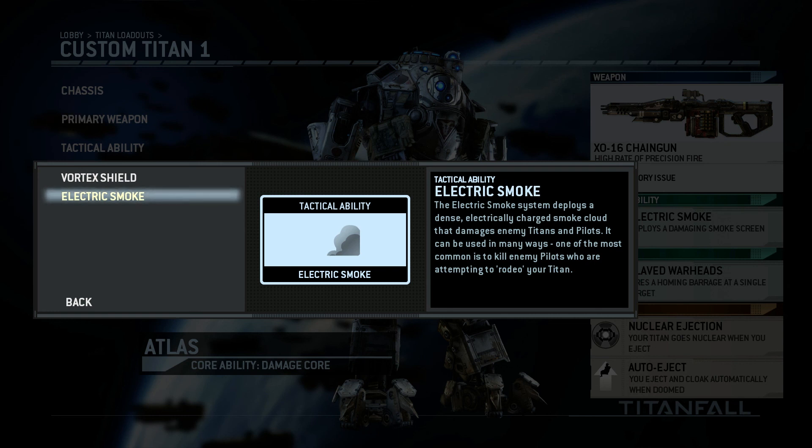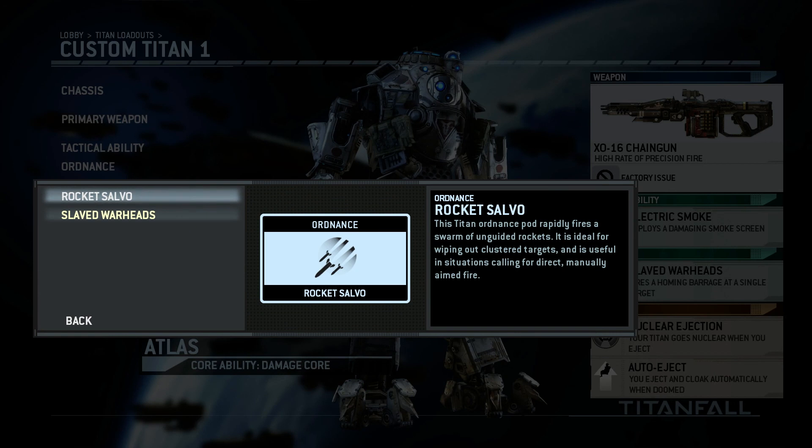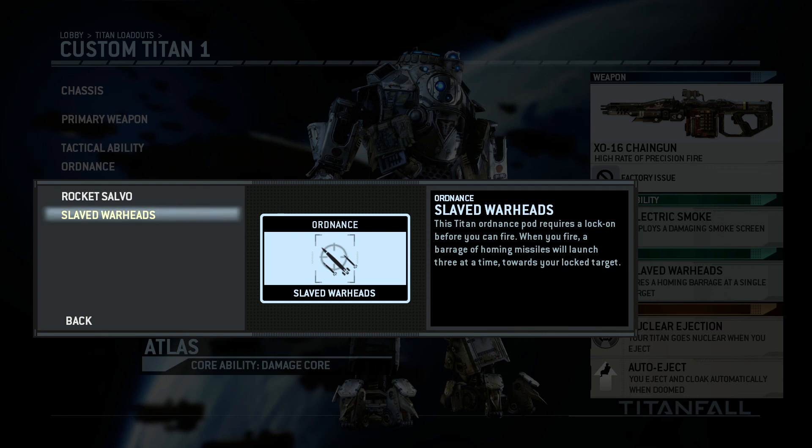The obvious choice to start with is the shield — you can use it both passively and offensively. The electric smoke is good to use when you have a pilot trying to rodeo your Titan, as it will damage the pilot and probably kill him before he can destroy your Titan. Ordnance is your secondary weapon and can be used while reloading your primary. You either choose between manual shooting rockets or lock-on rockets — both are great for the extra damage.